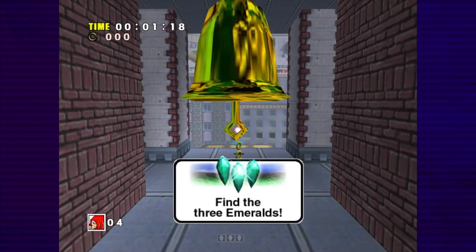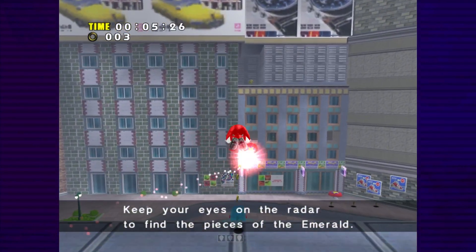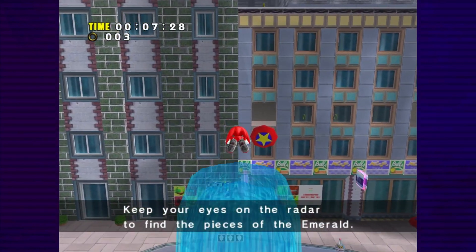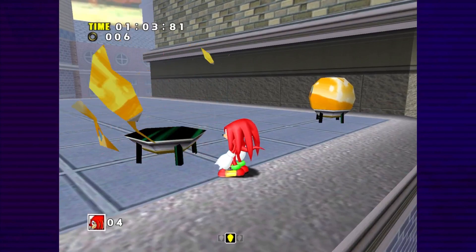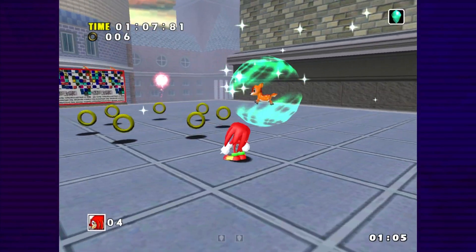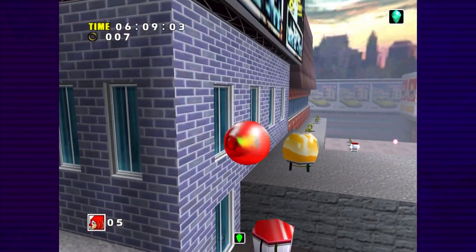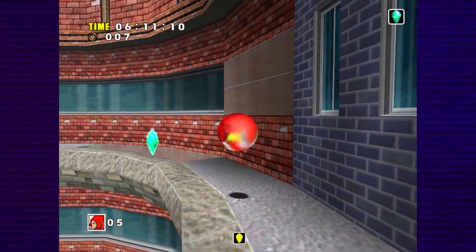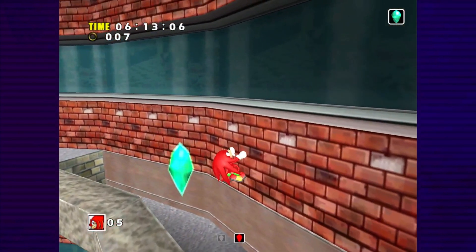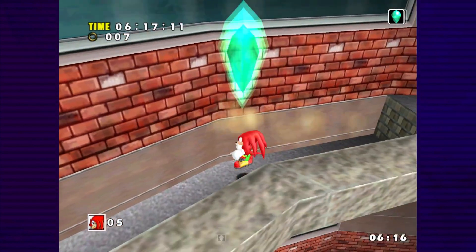The levels themselves are also structured differently, tasking you with collecting three Master Emerald Shards in an open sandbox. The locations of these shards are randomized when the level first loads, but unlike Adventure 2, dying does not cause them to reset. If you're not happy with where the emeralds are, you'll have to exit the level completely. Though for my playthrough, I tried my best to collect the shards I was given the first time around.